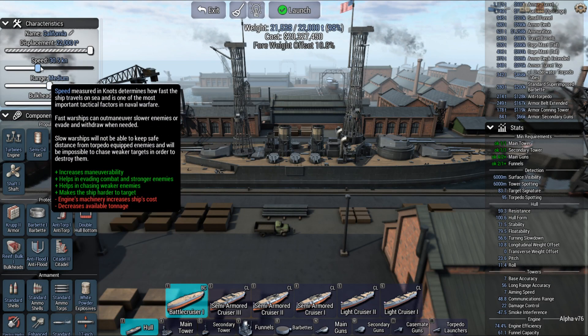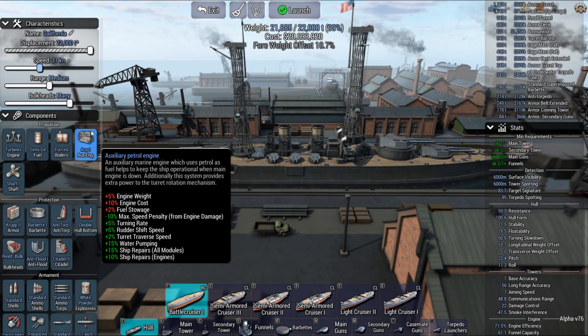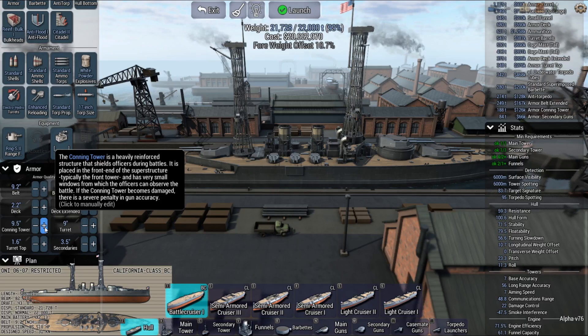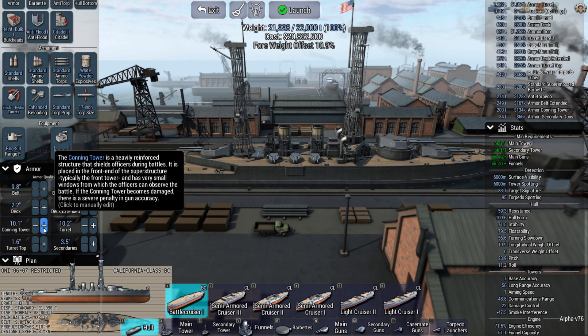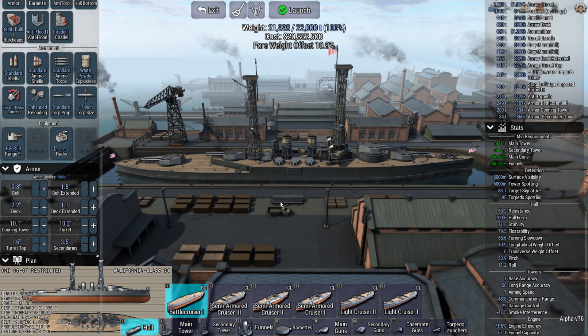Got that. Thirty-one knots. Still at seventy percent — not too bad, I can handle that. Ten inches of armor. And how far will this go? Right there. I'll try this design here and see what happens. It's got the typical cage mast of a U.S. warship.